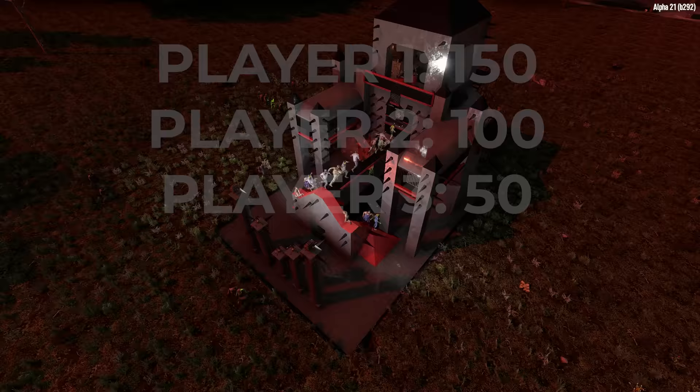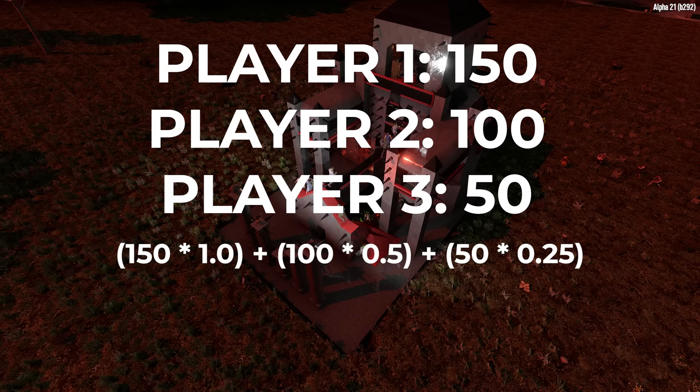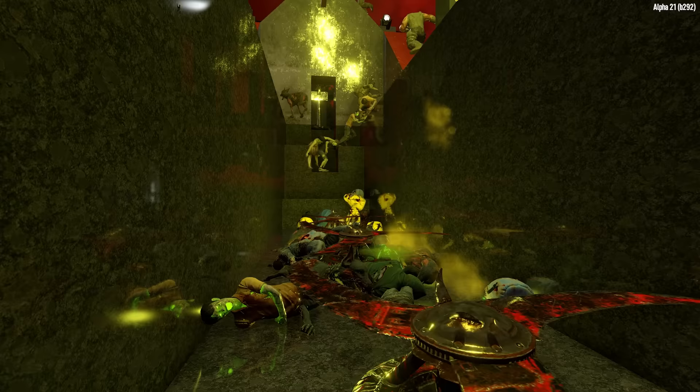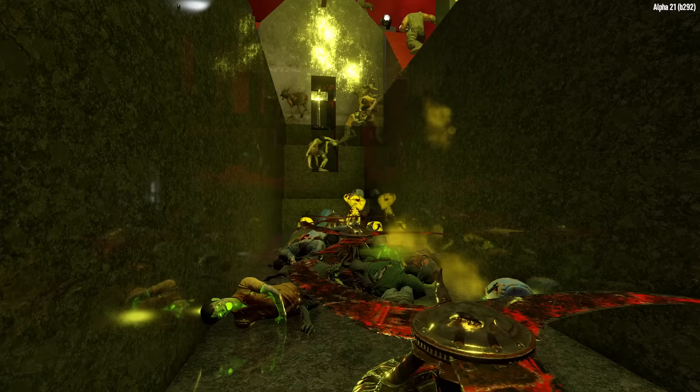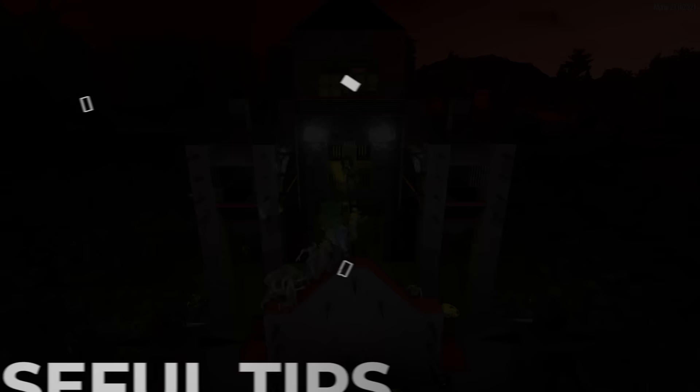Each subsequent player in the calculation has their game stage multiplied by the "diminishing returns" number — 50% of the last person's weight — before being added to the grand total. For example: three players at game stages 150, 100, and 50. Their cumulative game stage is 300, but applying a 1.0 modifier to the first, 0.5 to the second, and 0.25 to the third, the game's calculated game stage for this group rounds down to 212. So the highest game stage player has the most weight, and each subsequent player has less and less impact on horde difficulty.